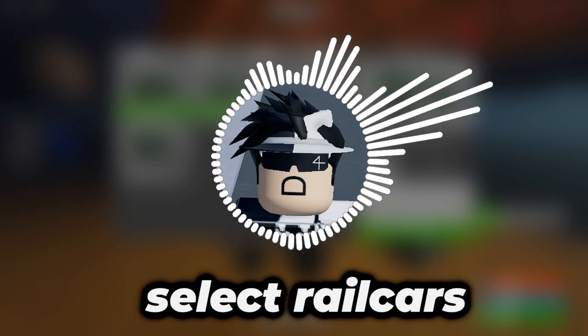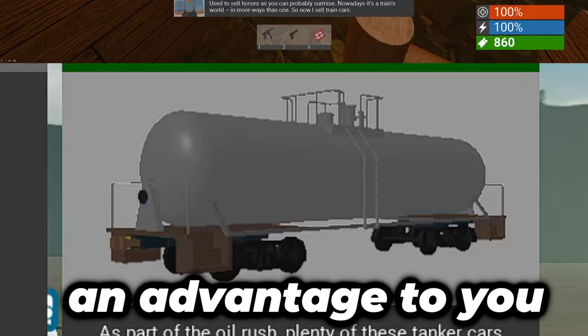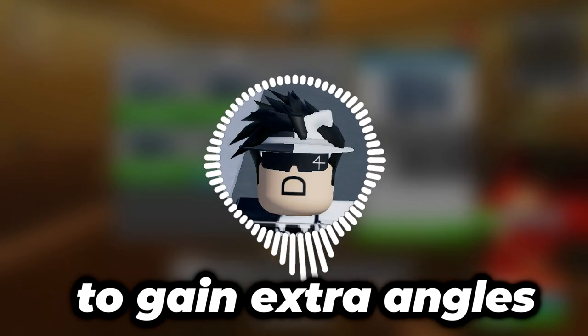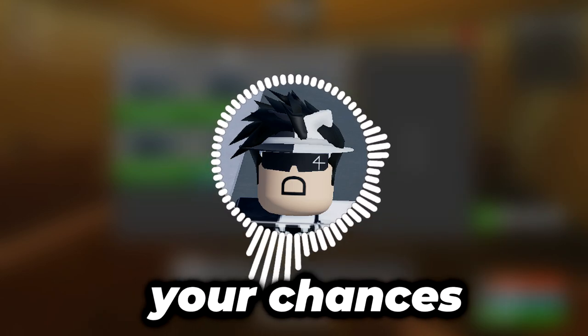Delivery bonuses are great for grinding and a nice secondary source of income. However, only very few select rail cars have them, and generally these rail cars provide more of a disadvantage than an advantage. Some rail cars come with roof access or a second floor, which allows you to gain extra angles against Edward, more room to hide, and basically more mobility to increase your chances of survival.